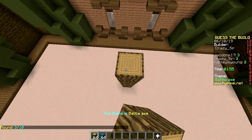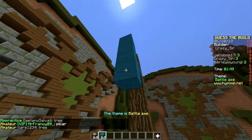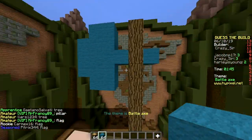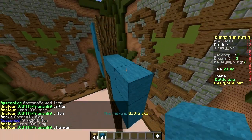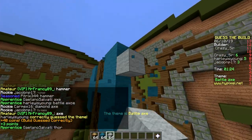All right, cool theme. Here we go. He's using logs. Oh, what — blue stuff? Yeah, this is — oh, it's an axe! Battle axe! Some type of... oh it is a battle axe. Good job.